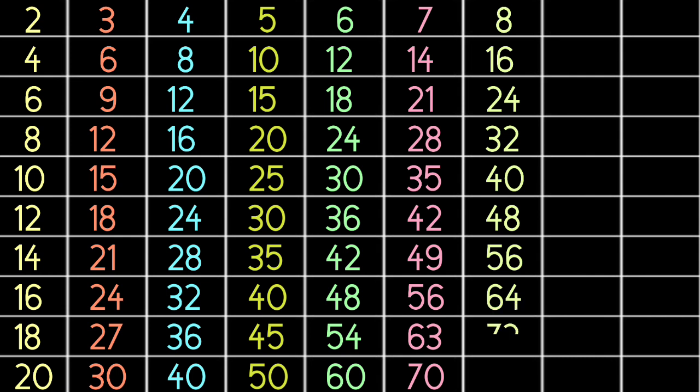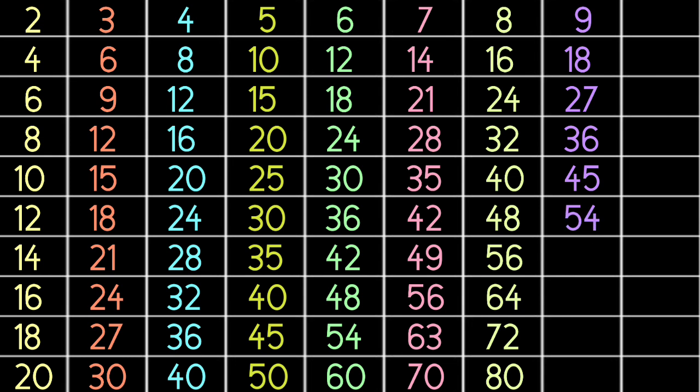8 9s are 72, 8 tens are 80, 9 ones are 9, 9 twos are 18, 9 threes are 27, 9 fours are 36, 9 fives are 45, 9 sixes are 54, 9 sevens are 63, 9 eights are 72.